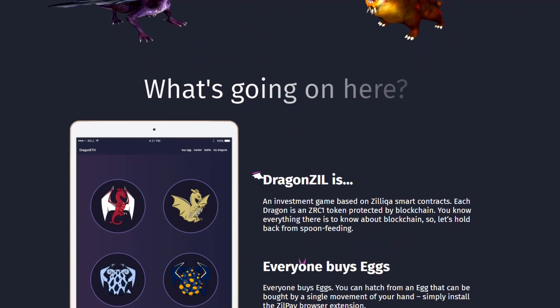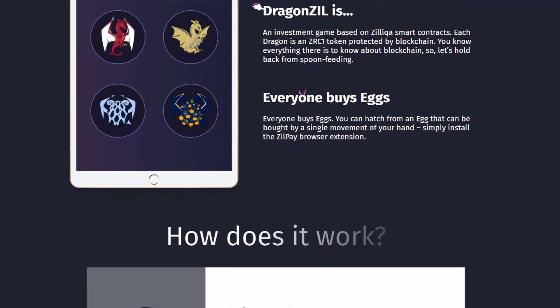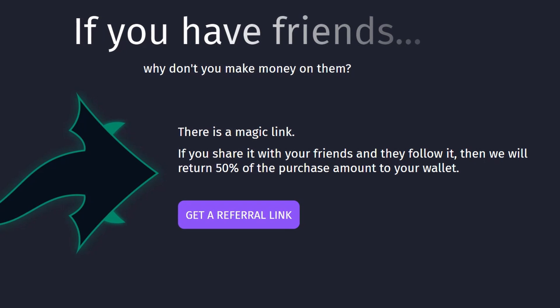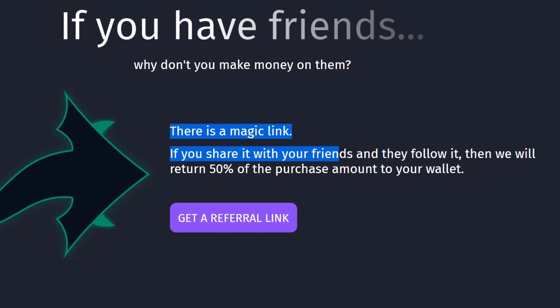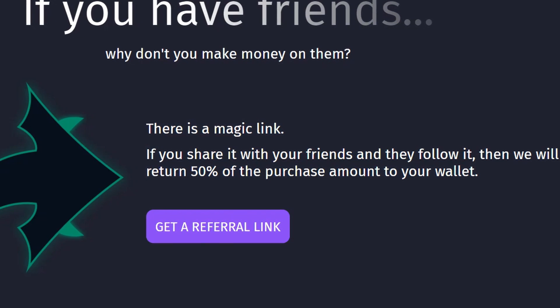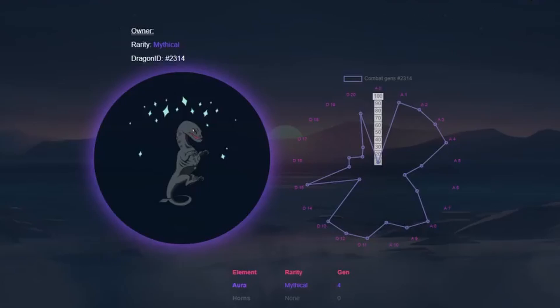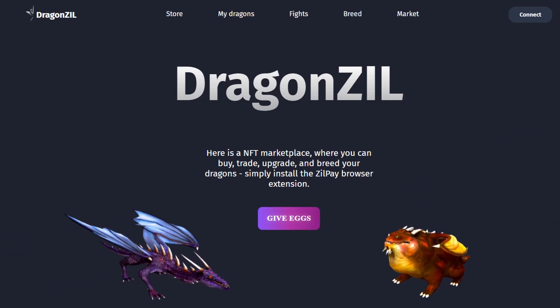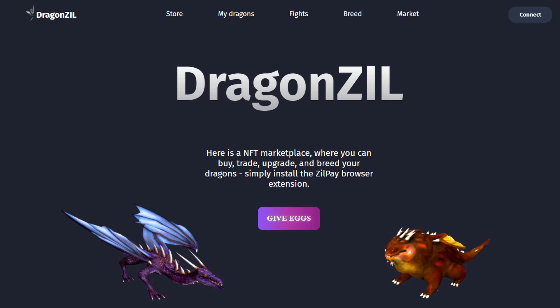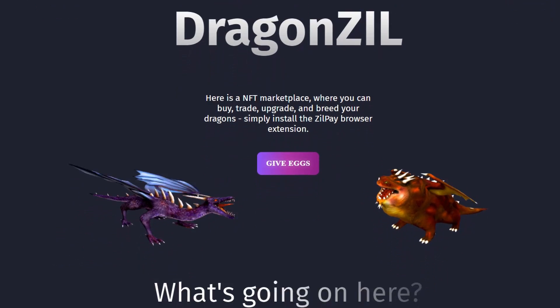At the moment, DragonZill is actively launching a campaign to promote the game. For this purpose, a referral program has recently been launched. You will receive 50% of the purchase amount of the user who registers using your link. The game is only gaining momentum, but this industry has great prospects. You will find all the links in the description. We wish you an interesting game and profitable investments. See you on the Kript News channel.